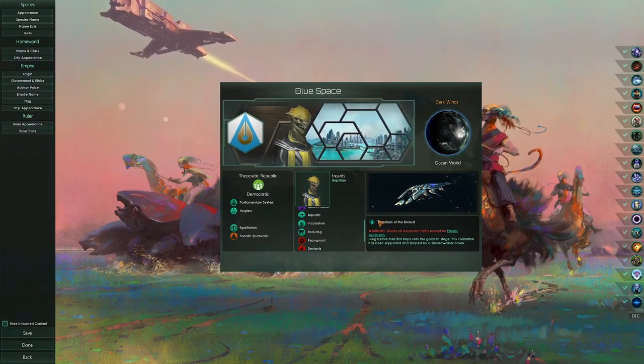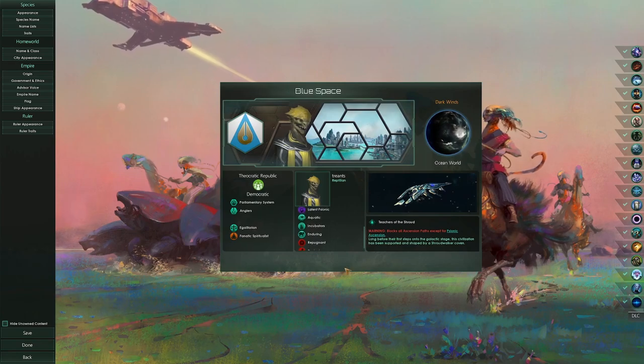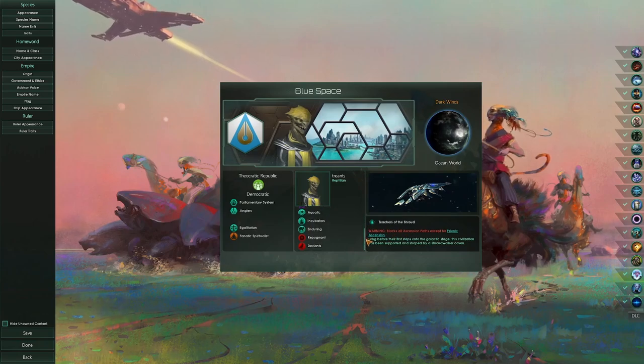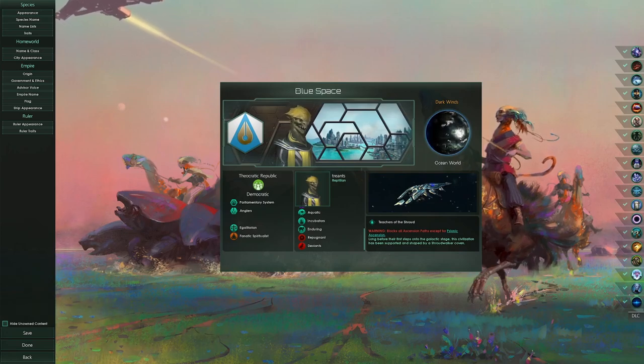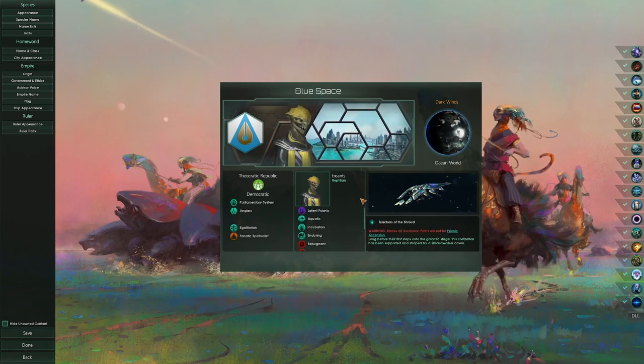Hello people. The Monty tournament just happened last week, which means I can make a video about this build — Teachers of the Shroud. There are three things in the recent patches that made this viable: Teachers of the Shroud now gives you Mind Over Matter agenda, which gives you high level leaders. Anglers with high level leaders increases the base amount produced, which allows you to use Catalytic to make a lot of alloys. This means the build is extremely pop efficient.